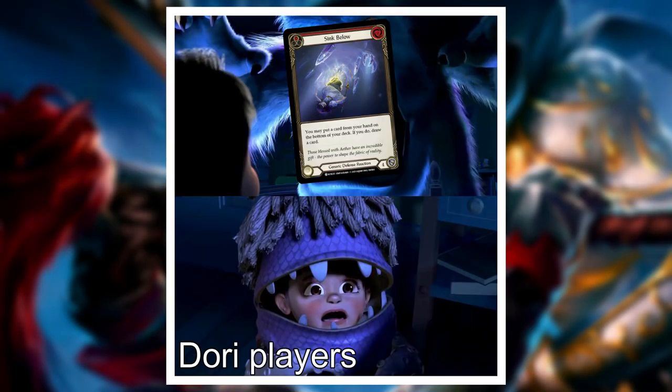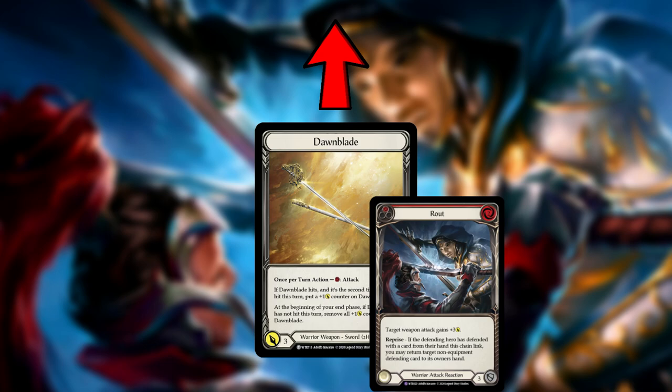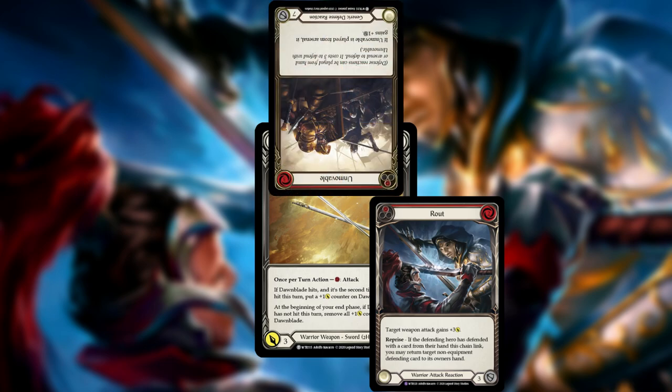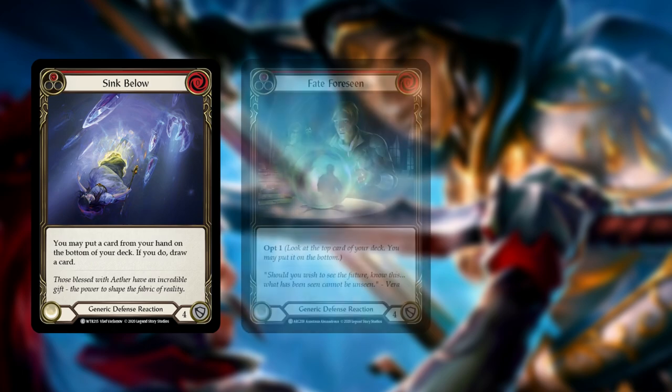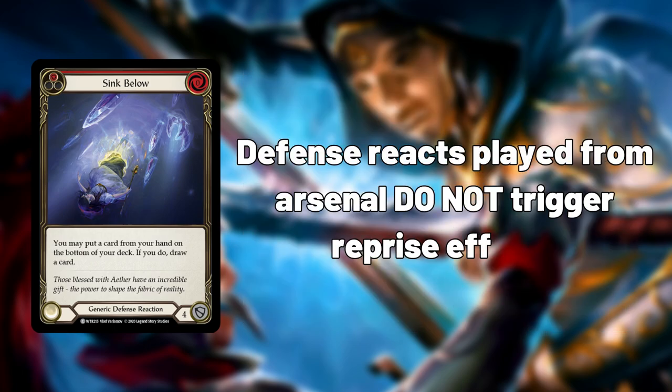Dorinthia's main weakness is defense reactions, giving an even playing field to opponents who come prepared. Defense reactions give your opponent the ability to react to your attack reactions at instant speed. Defense reactions such as Sync Below, Fate Foreseen, and Unmovable can counter most of your attack reactions. Defense reactions can also be played from Arsenal, denying your reprise trigger, making it hard for Dorinthia to push over the top.